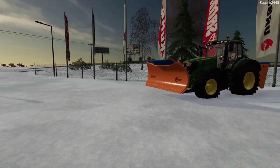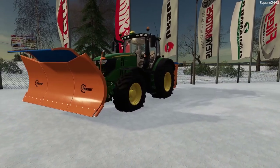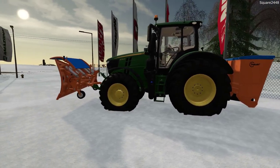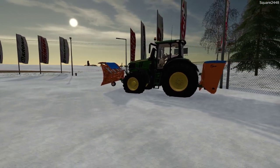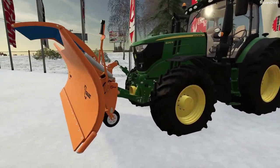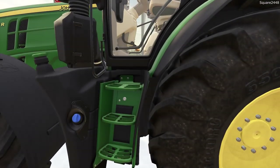Today we will be snow plowing on the Clover Creek map in FS19. We'll be using the John Deere 6230R with a plow and a salter, along with the Bobcat S590 and a plow. The Seasons mod just came out yesterday and today will be our first day snow plowing. Let's hop in the tractor and get going.